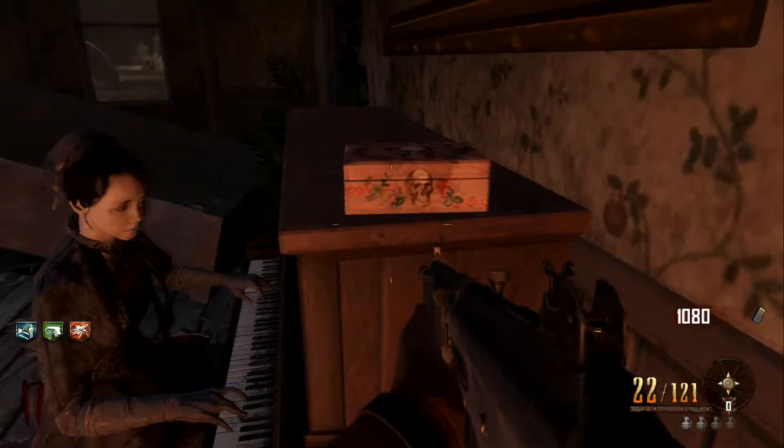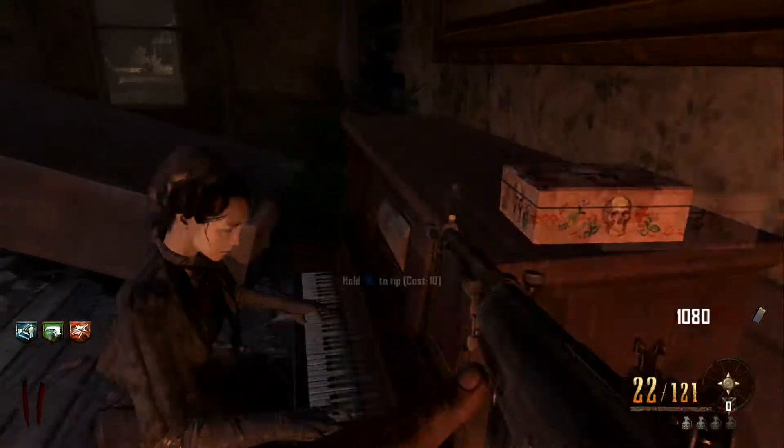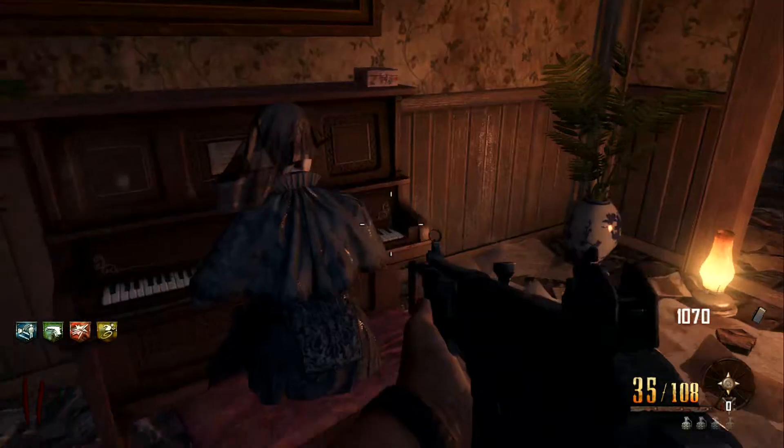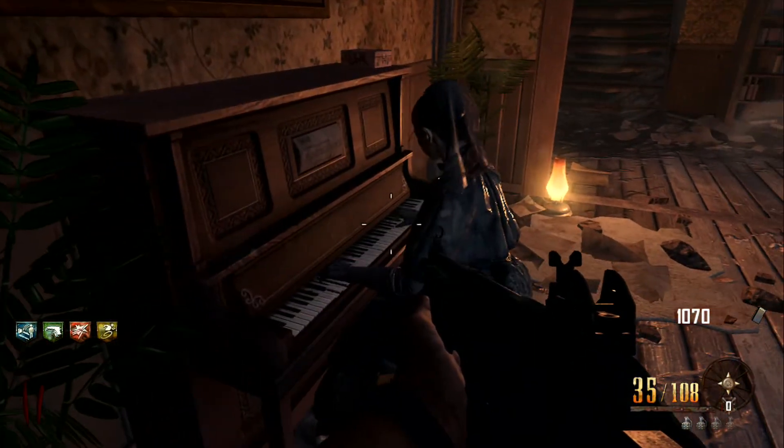So to get the free perk, run up to the tip box and hold X to tip 10 points. You tip her, you get a free perk. In this instance, I've got Stamina Up.